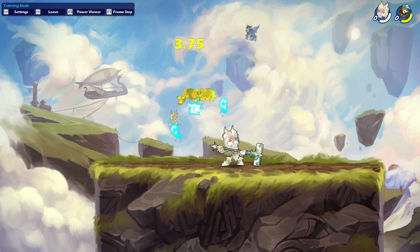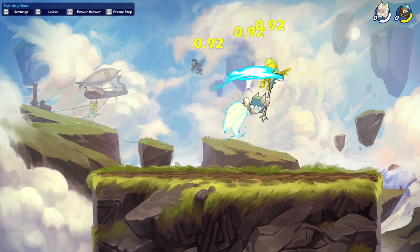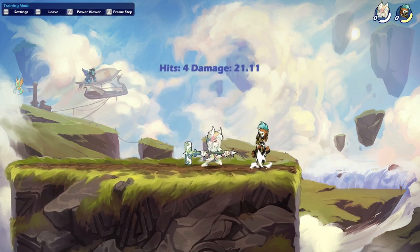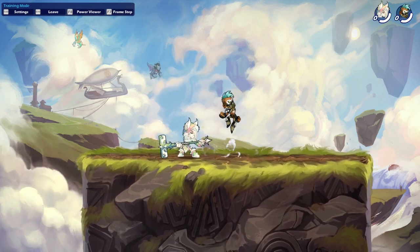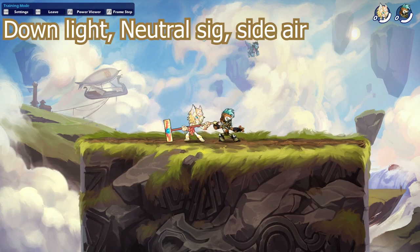And then the neutral signature — it goes like this, which is a really cool attack. It does take some getting used to, but once you do, the damage is really good and you can use it in a lot of strings and combos. It's just a good move with a big hitbox to defend yourself. Moving on to the combos — first, some combos with the hammer.